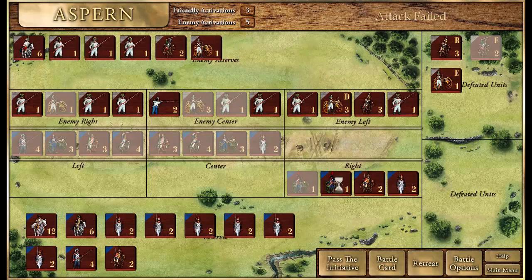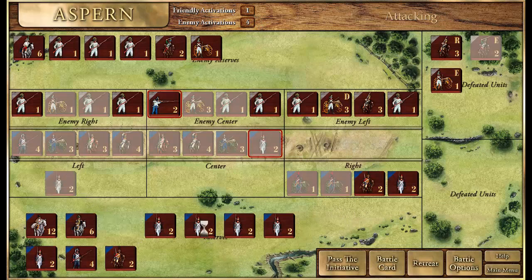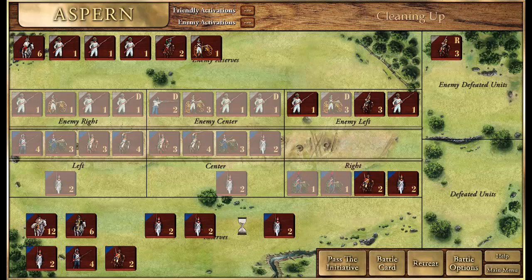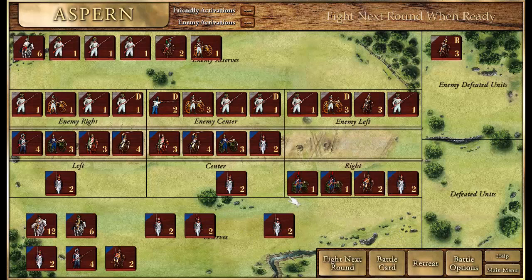We finish our attacks for this round and bring some troops up from reserve so we can fill in any losses. The Austrian grenadiers attacked our infantry and were disrupted in the process. Infantry and cavalry can be disrupted when attacking, but artillery doesn't get disrupted when it attacks. At the end of round one, we have no disrupted units, while the enemy has several, though they may rally based on their commander's quality.